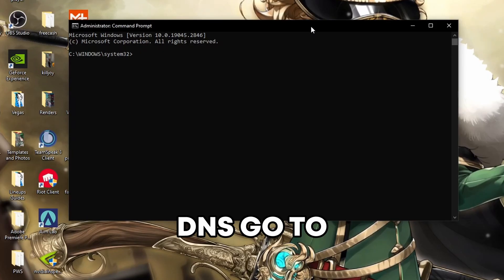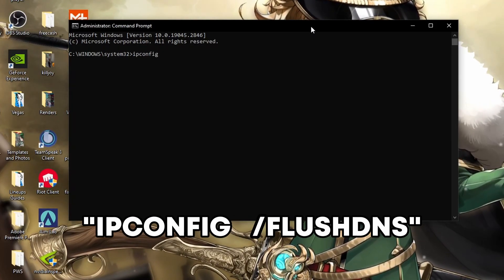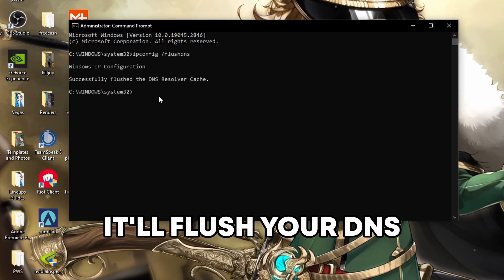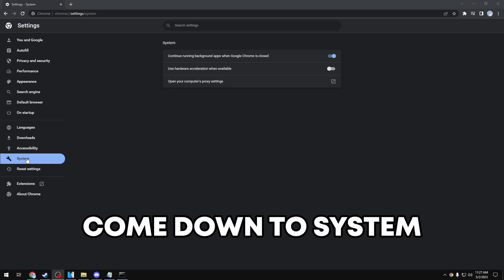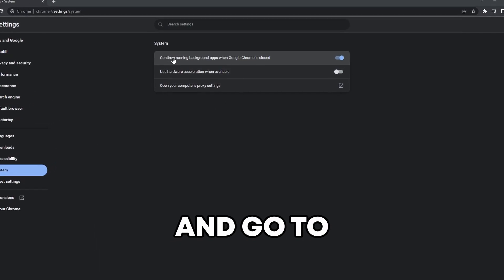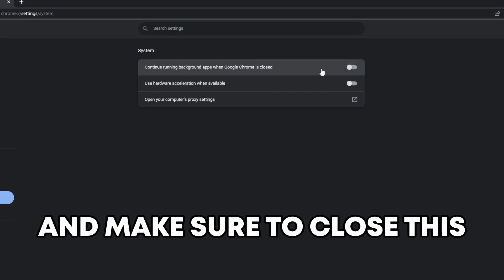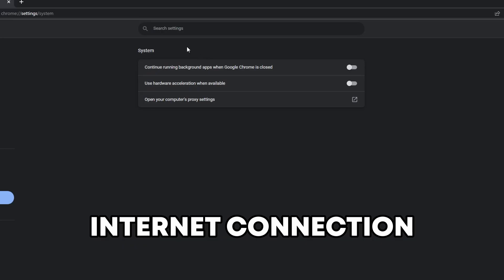After changing your DNS, go to command prompt again and type in 'ipconfig /flushdns' and click enter — it'll flush your DNS and that's all you have to do. Next, in your Google Chrome settings, go to system and find 'continue running background apps when Google Chrome is closed' and make sure to turn this off. This eats up bandwidth in the background, and you don't want that if you have an unstable internet connection.